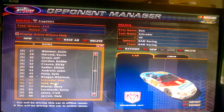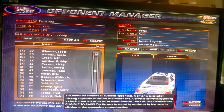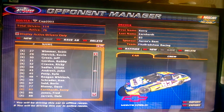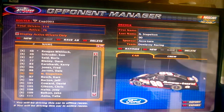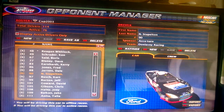Jimmie Johnson is available. Ken Schrader is available — he's the 67. Then there's the 77, the 83, the 86, the 88. Nathan Stapleton is driving this car today — he's driving this car for the Indy 200.